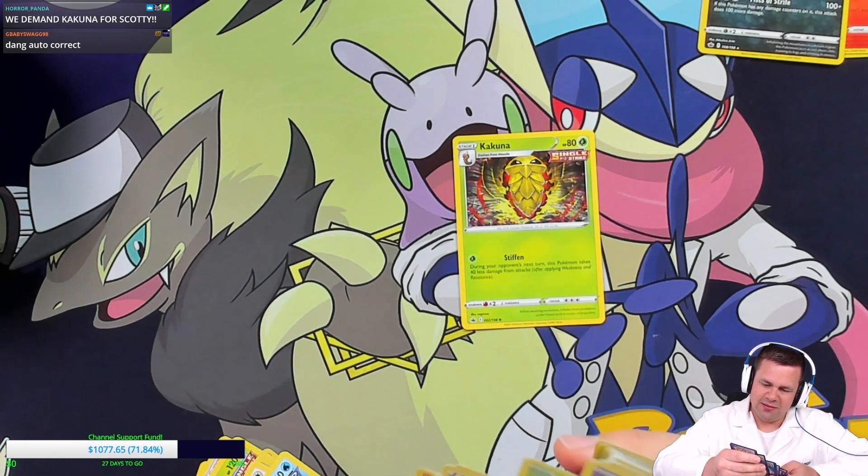Frostlass and a Venipede reverse. Getting down to the wire — Wheezing and Quilfish reverse next. The last box was super fire from the beginning, and this one's just been a little chill — no pun intended. Speaking of chill, I guess it's not anymore: Peony and Celebi V — so our third ultra rare of the box is another Celebi. Squabbit and Golorc are next.